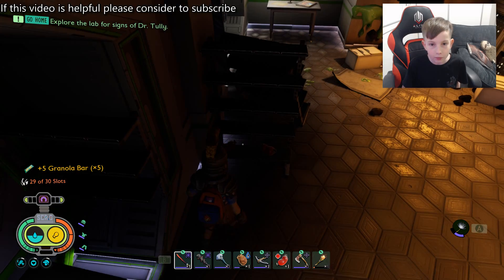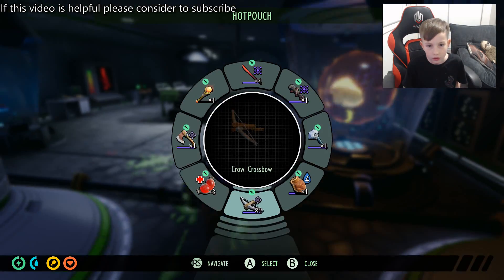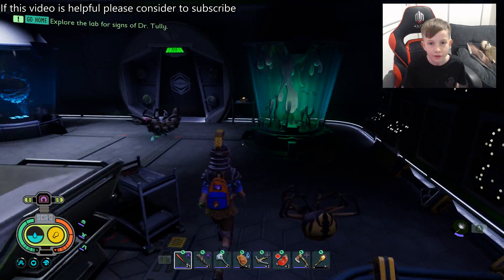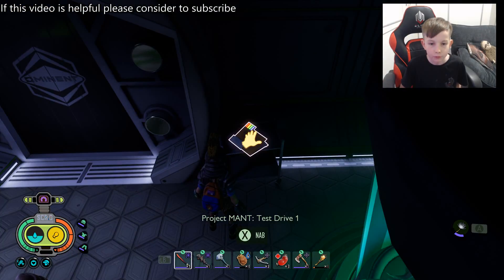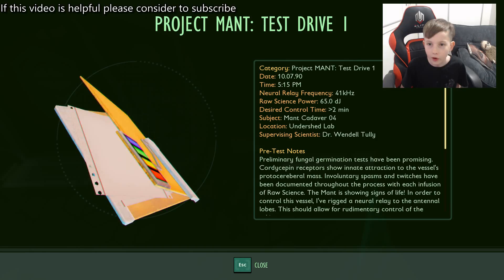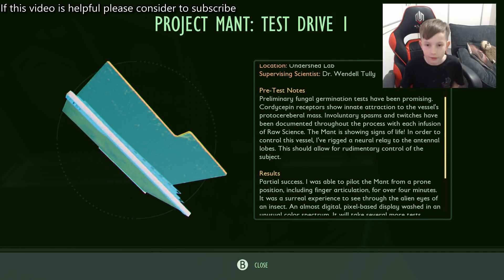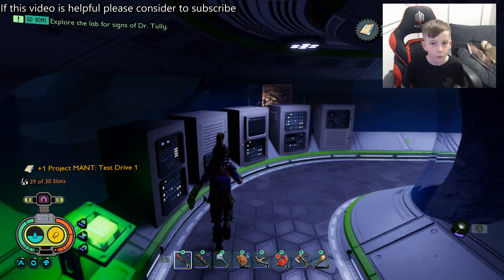After the boss fight there will be a bunch of food for you to collect. You walk past this table again and there will be a lab research note hidden right here. It's called Project Mant Test Drive One. It's teaching you about the Mant boss fight and it will be helpful while you're fighting it.